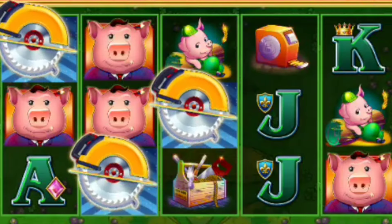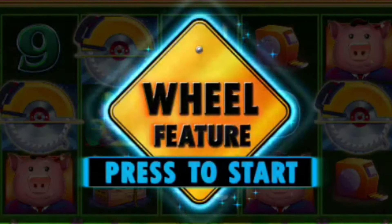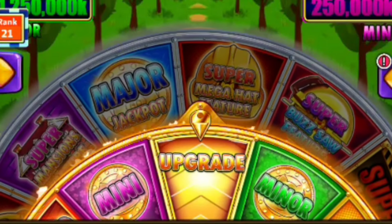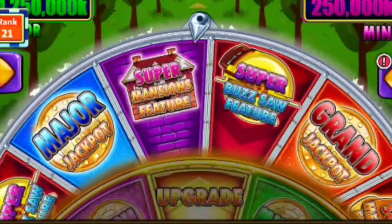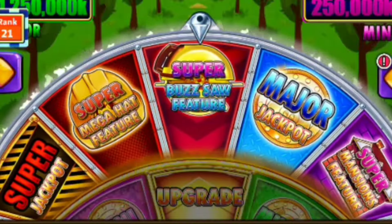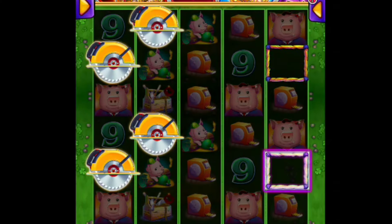I'm going to pause you guys, we're going to get one more bonus — hopefully a super one. We've got the wheel feature again. So far, every single one of these has landed on Mega Hats. Let's hope we get an upgrade. Upgrade, upgrade — we got it! There we go. We're about to spin the super wheel. It has been unlocked. If we get super mansions, that's going to be the big one. We got the super buzzsaw feature — something a little different.